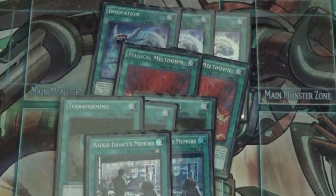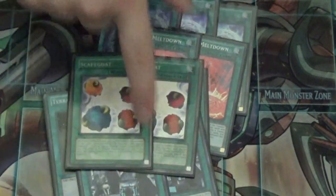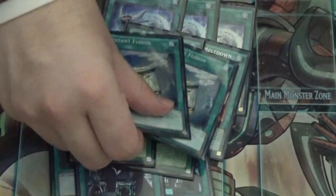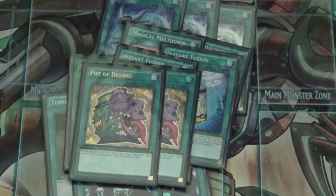Moving into our two-ofs: I dropped Scapegoat down to two — it's almost as good as three and three can clog. Along with the Mechknight card I cut to two to see how it works. Two Instant Fusion, still great in this deck because it gets us Thousand Eyes Restrict, which essentially gives us a Mechknight. Two Pot of Desires — you were never going to draw those ten cards anyway.